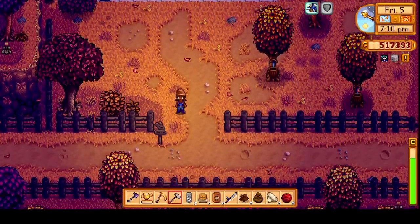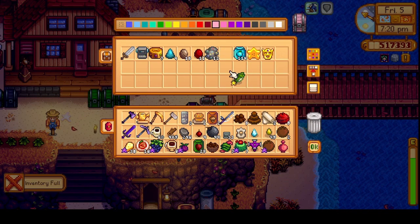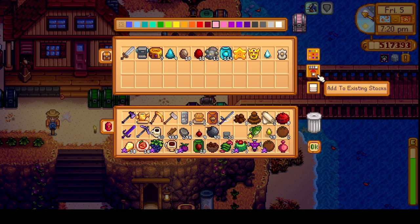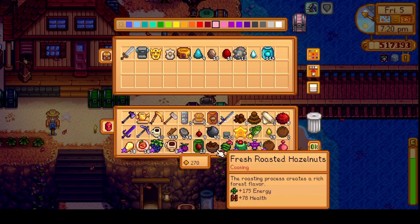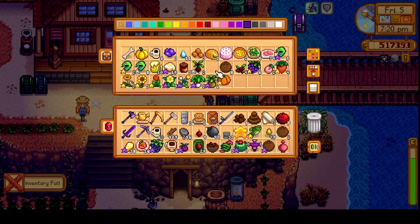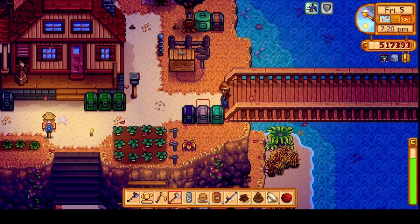We'll go to see Robin again tomorrow about that coop upgrade. I'll head back to the valley. It's kind of late right now — wonder if we can go see Jody. We'll have to leave something behind. Let's put a few things away for now, grab this starfruit for Kent too, and gift him this roasted hazelnut as well. Maybe we can get that pumpkin for Joel. Who do we need to see? Jody, yeah.